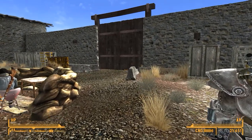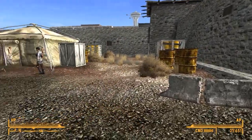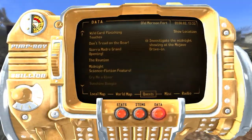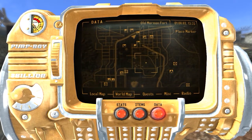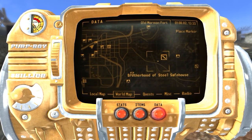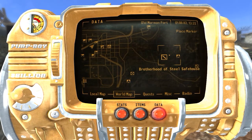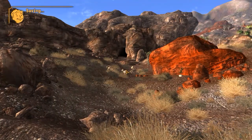Hey guys, I'm BrettBlast and we are here for another episode of Fallout New Vegas. In the last episode we did a bunch of stuff for the Followers of the Apocalypse, and this episode we're going to be heading over to the Brotherhood of Steel safehouse — we haven't been there yet even though we got access to it a while ago, so let's go figure out what's there.